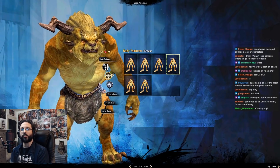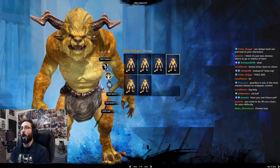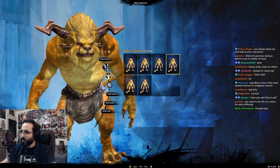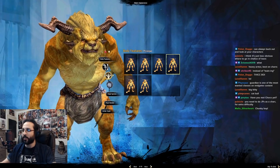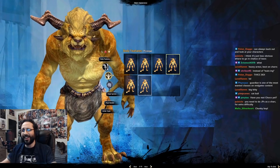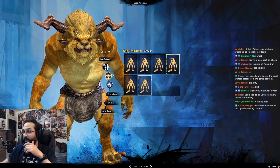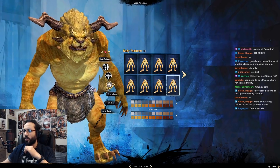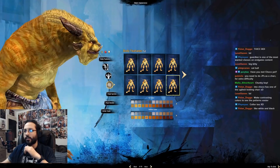You need to do jumping puzzles as a Charr for extra difficulty? No, I'm sorry, I'll pass. I'll do them on my small little female characters, thank you. I don't need that extra difficulty. I want to create something wild and ferocious — I'm gonna go with this one, yeah, I like this one.